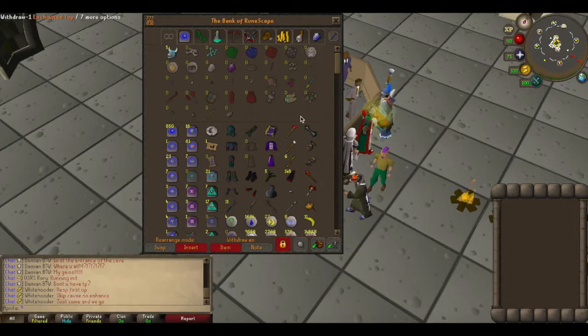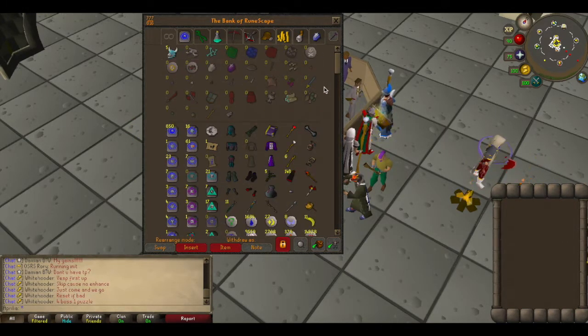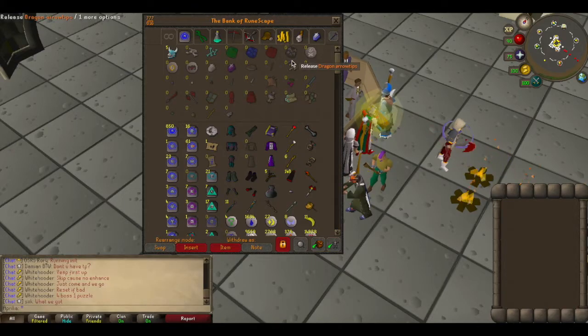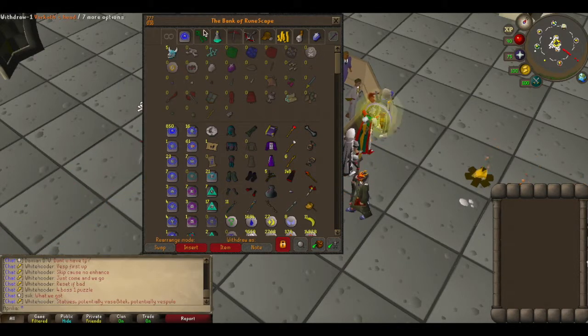Whenever I came back to Old School RuneScape my goal was to get the quest cape, and now I've actually got the quest cape. After that, Vorkath — the new boss — came out. This tab is from that: 100 kills got me like 14 mil, almost 15 mil after supplies. I thought I'd go through and just show a bank video and kind of talk about some of the stuff in there. Obviously the Vorkath heads — I used one of them for the Ava's assembler.